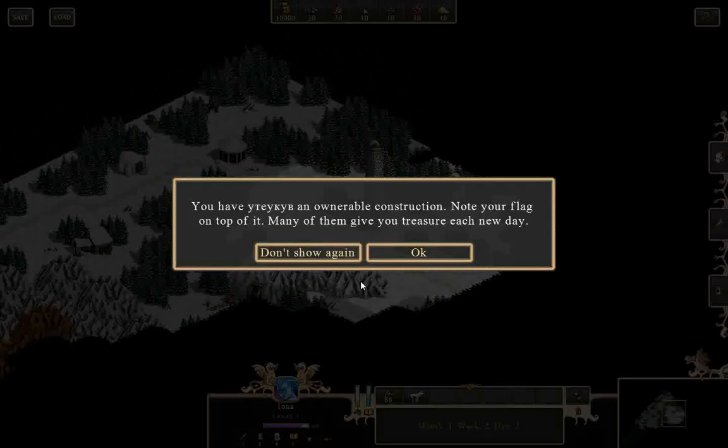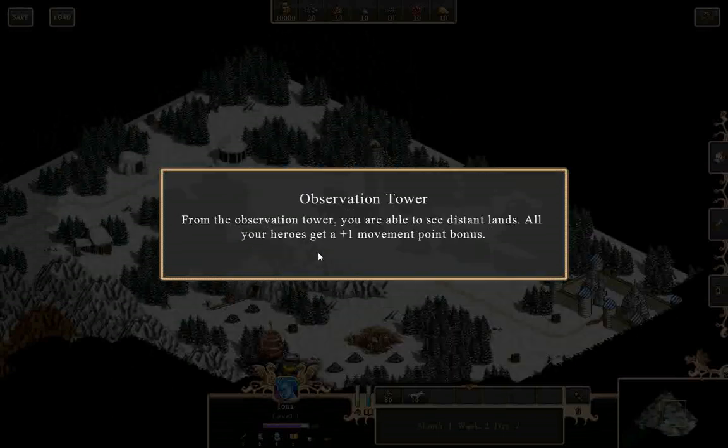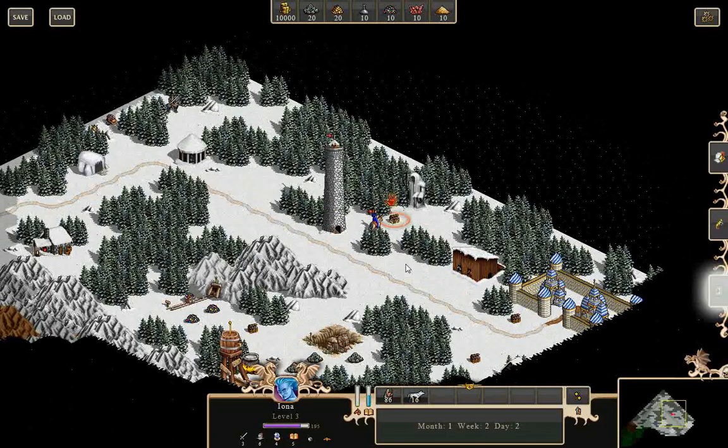Observation tower — an honorable construction. Note your flag at the top. The observation tower increases my movement bonus by one and increases my sight.